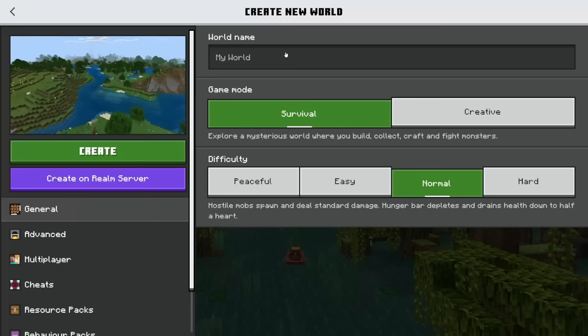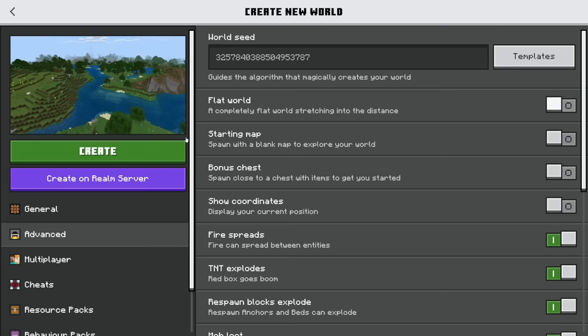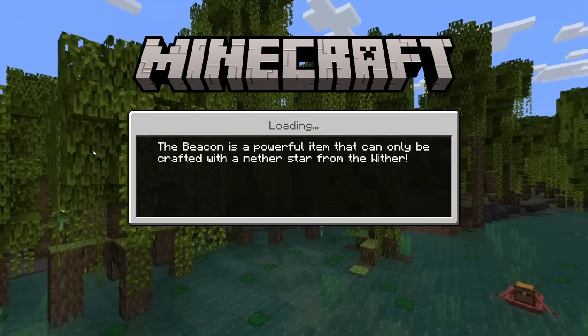Click 'Create a New World' and we're going to rename the world — we'll call this 'Glitch OP World'. Right now we are in survival, we're just going to leave it in normal. Advanced settings we can just leave as they are. I'll turn coordinates on, and multiplayer game we're going to turn that off so nobody joins. Then create the game.